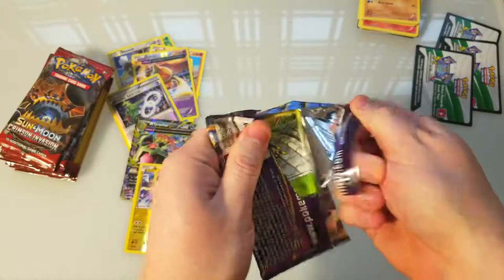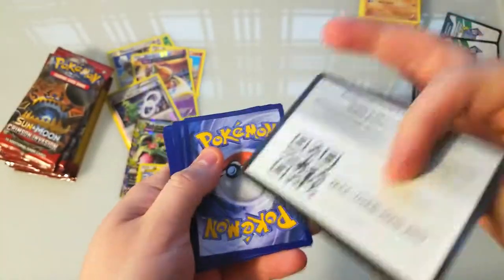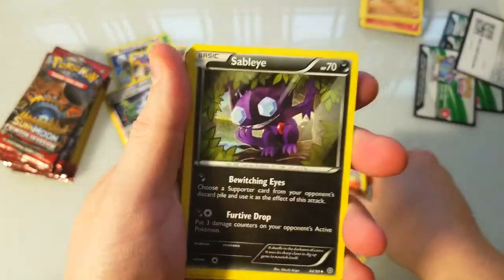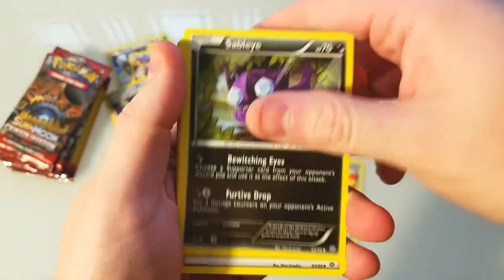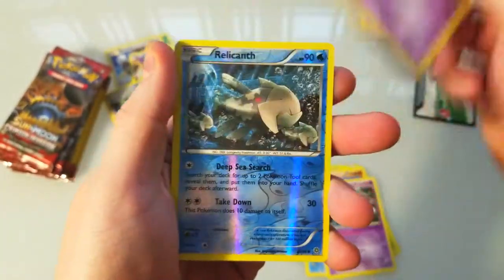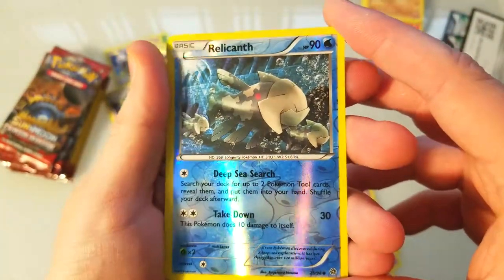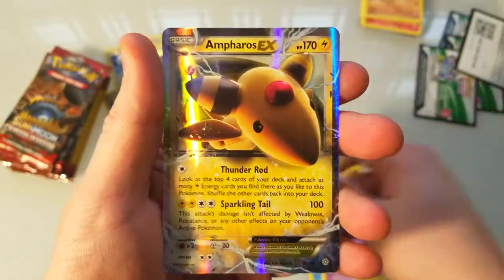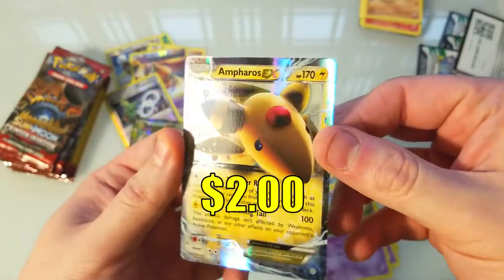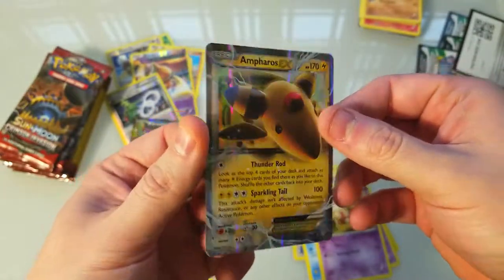All right, we got one more Ancient Origins and then we'll move on to Crimson Invasion. Lucky Helmet — I thought that was rare for a second. Quagsire, Magikarp, Baltoy, a Relic — not very sweet reverse. I like how that looks. And an Ampharos EX! Nice — so two EXes in like four normal booster packs. Sweet.